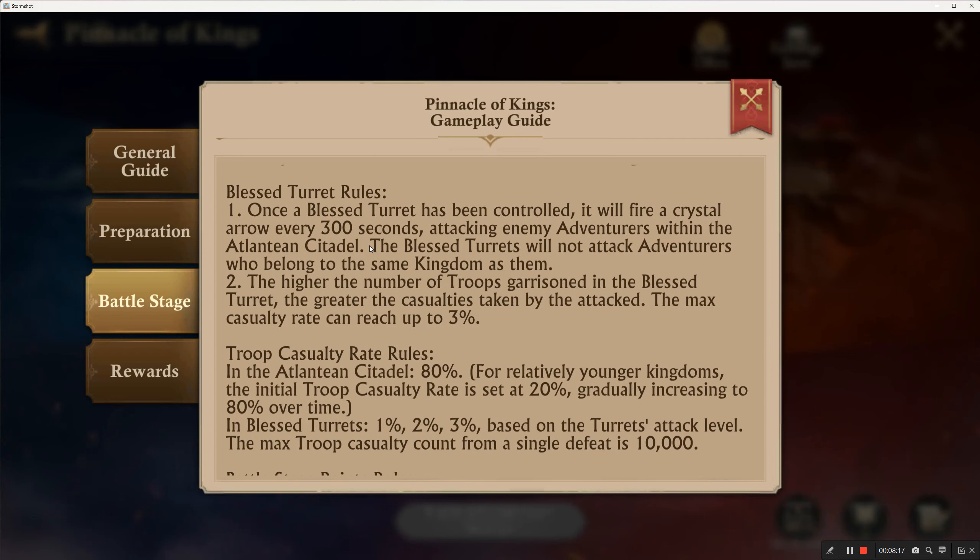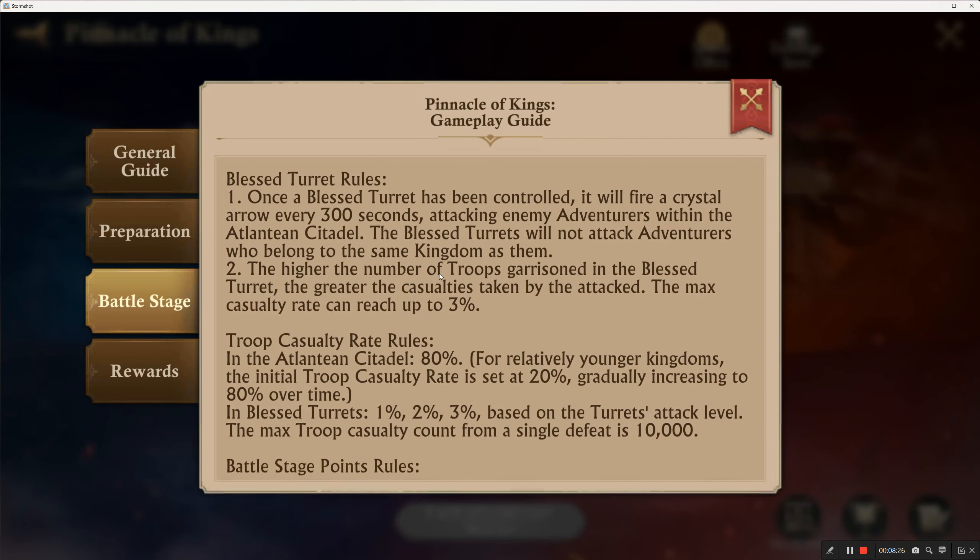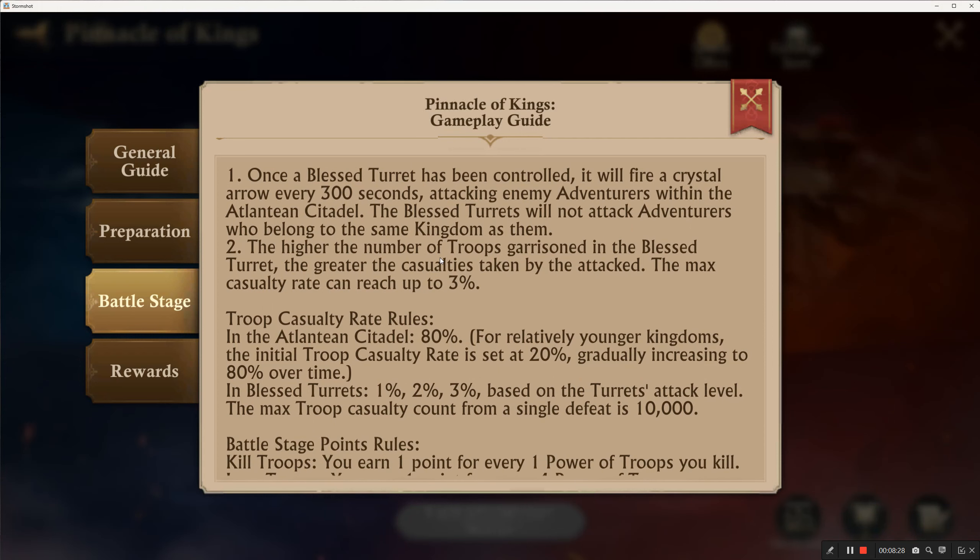You can march your artillery in there — I've heard artillery is a little better at defense. The higher number of troops garrisoned in the blessed turret, the greater the casualties taken by the attacker. The max casualty rate can reach up to 3% in blessed turrets, and 80% in the Atlantean citadel. For relatively younger kingdoms the initial troop casualty rate is set at 20%, gradually increasing to 80%. Blessed turrets scale from 1%, 2%, to 3% based on attack level.